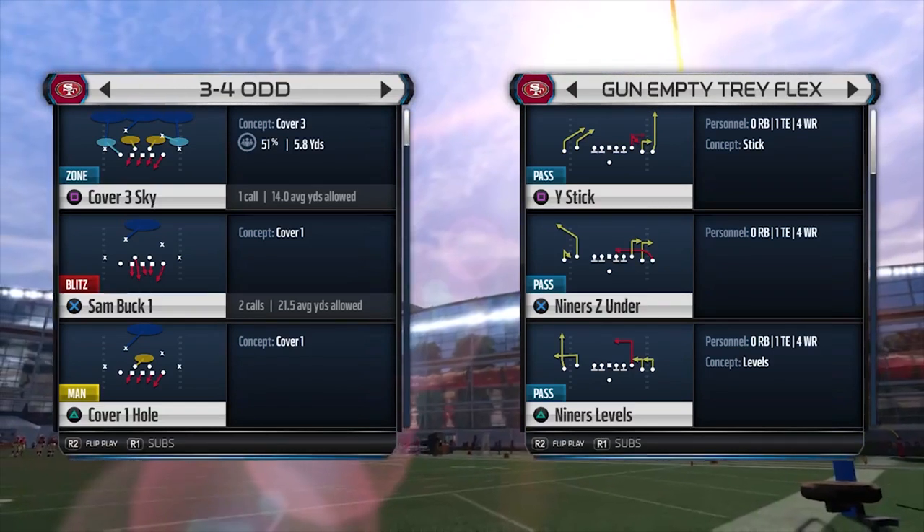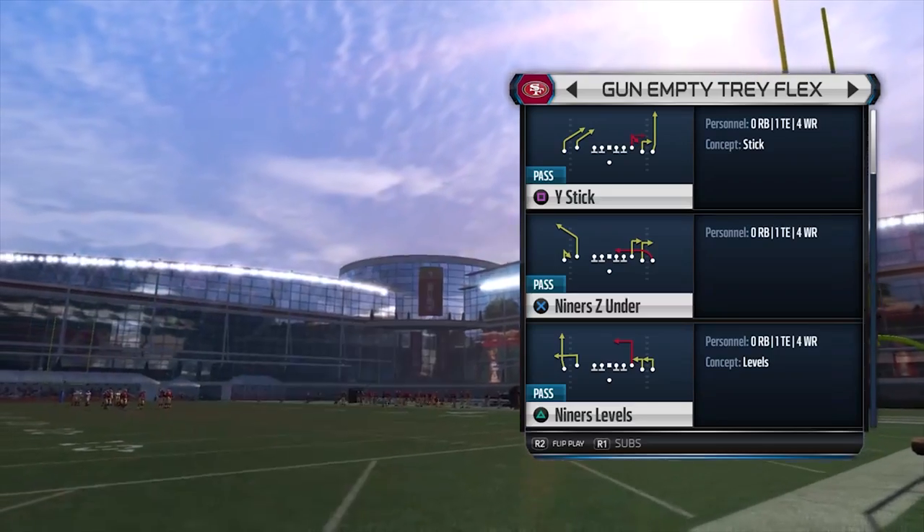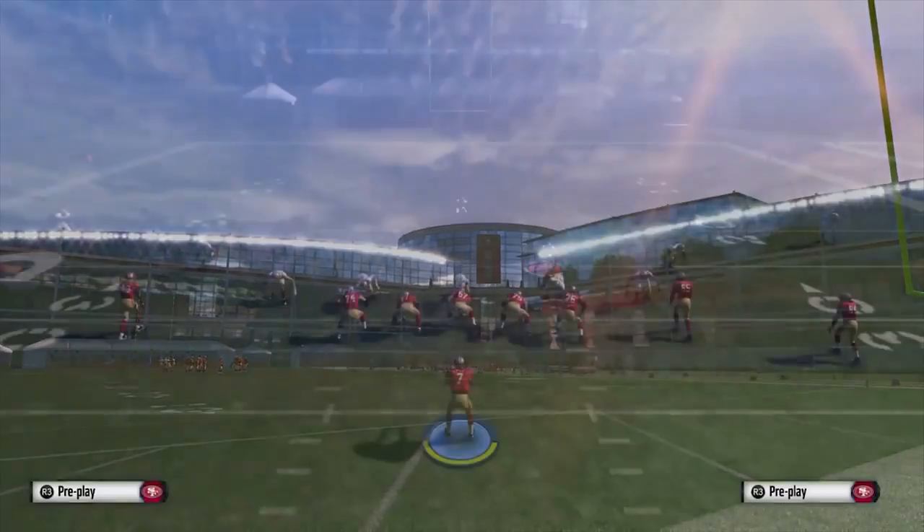The play we're going to be looking at is Cover 3 Sky out of 3-4 Odd. And we're going to be running it against a 5 wide set, so no blocking running backs.